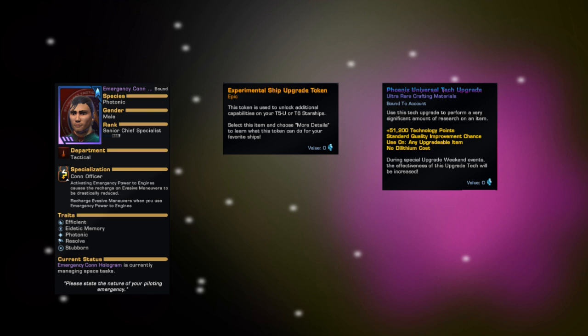The thing the Phoenix store is known for most are the Phoenix upgrades — frankly the only thing that really matters, and if that's all you could get out of Phoenix prize packs it would still be worth it. These upgrades are more efficient than upgrading any other way. Because you're going to be able to get multiple upgrades for one ticket in many cases, they're far more efficient for your resources. You'll be able to upgrade all your gear to Mark 15 Epic. Also, if you get an ultra rare token, they occasionally run events putting tier six X upgrade tokens in the Phoenix store, so one ultra rare token could upgrade both of your fleet ships to tier six X.